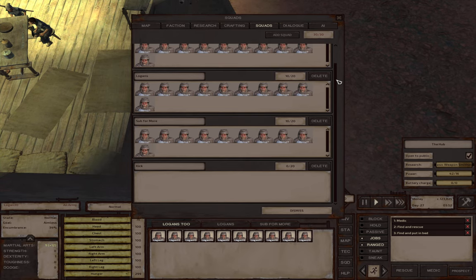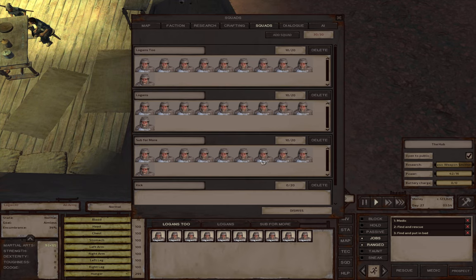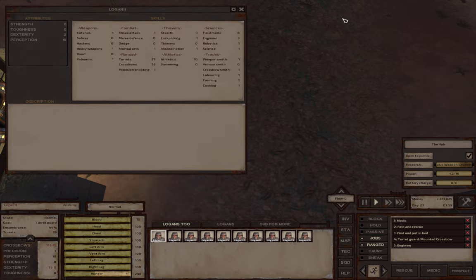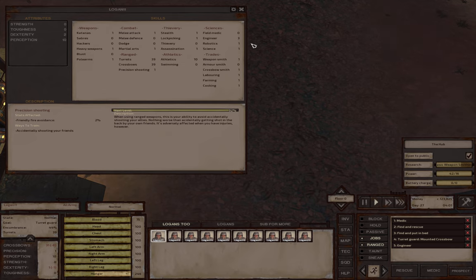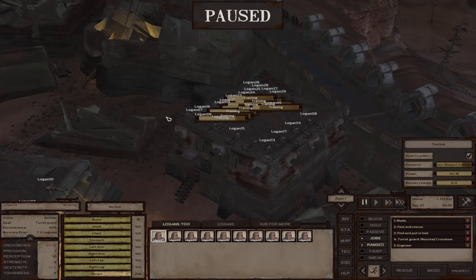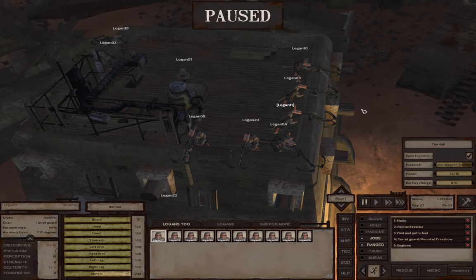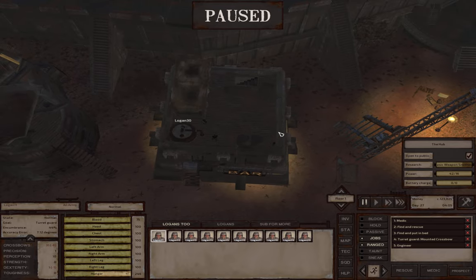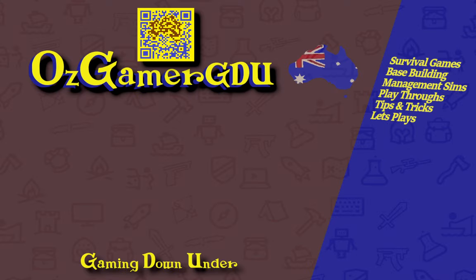There we go — we have a crew of 30 Logans. Let's see: 10 in that one, 10 in that one, 10 in that one — 30 Logans, each one with those turrets and crossbow skills. No one is going to get past all those crossbows. So there you go — that is how, if you don't like Molly, you can get different recruits, or you could hire yourself a whole army of Logans. That is going to do it for this episode. If you did enjoy this video please leave me a like or comment down below. If you would like to see more, please hit the subscribe button. If you have any questions please comment down below — thank you very much for watching and I'll see you in the next video.